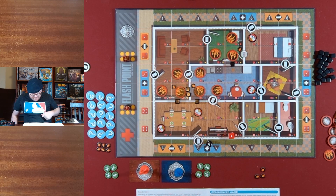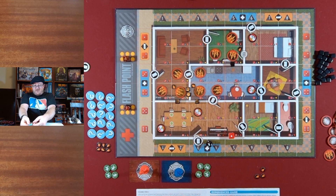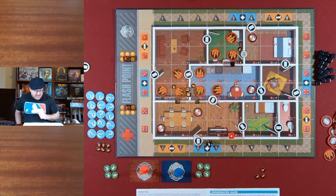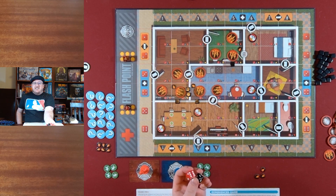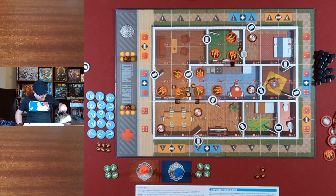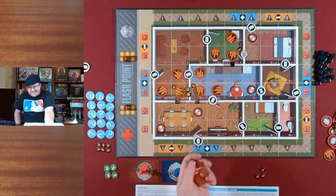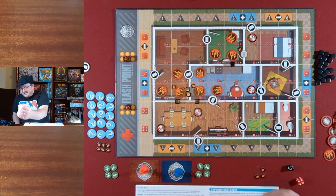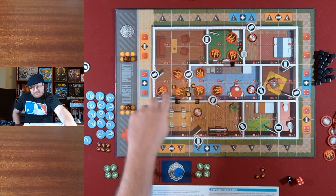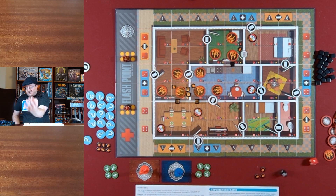So we've got our hazmats on the field. Next up are our victim markers. I've already removed what it says — one false alarm and two of the victims. Everything else is randomized over on the side of the board. So we're going to be putting three of them on the board, any space that's not already on fire. That space is on fire, so we try again.